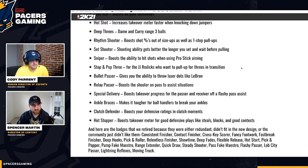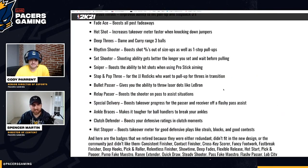Stop and Pop Three is for players who want to pull up for threes in transition — a badge for guards leaking out from the top of the key. Even point guards leaking out could benefit from this amazingly. Coupled with Glass Cleaning Dimes — getting a full court pass off the rebound, stopping at the three-point line and pulling up with Stop and Pop Three — that is scary.